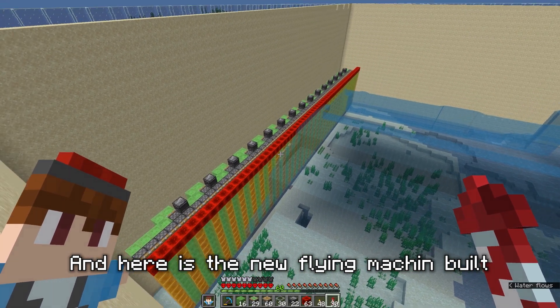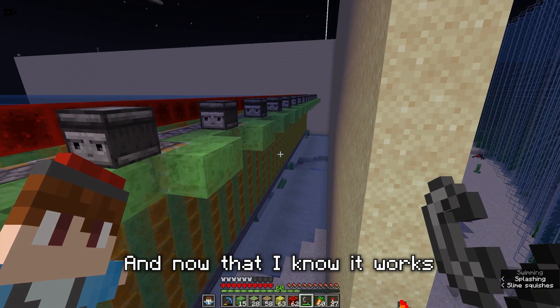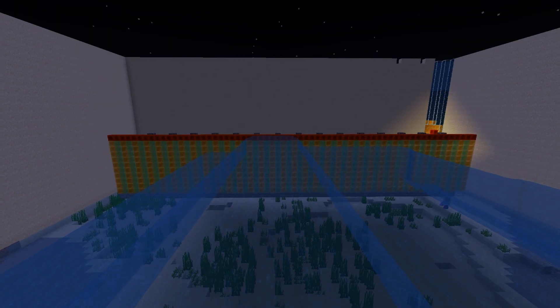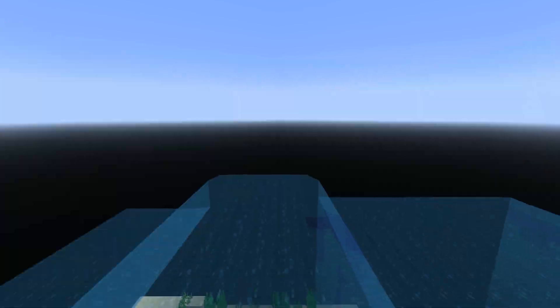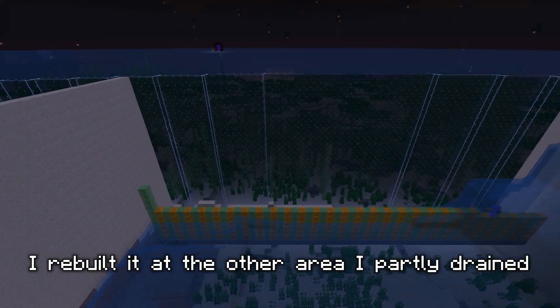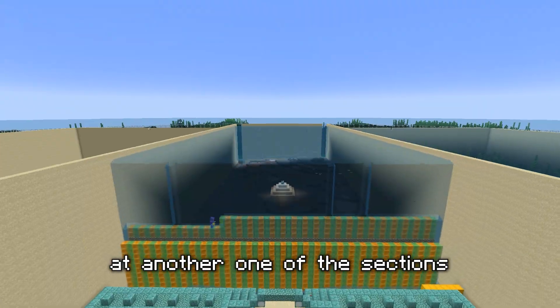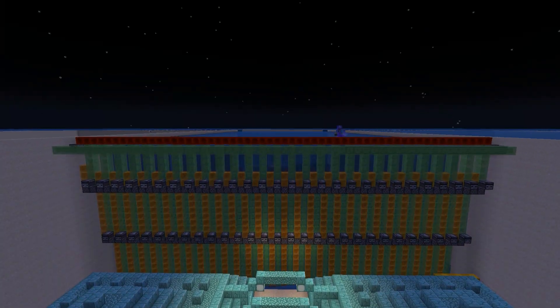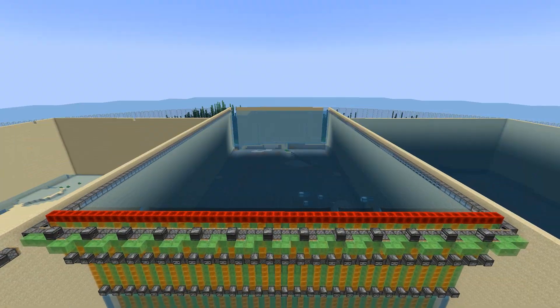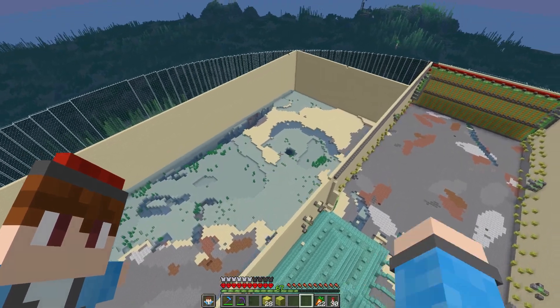The new flying machine is built. I use my flint and steel on this piston — oh yes, it works! Now that I know it works, I'm going to continue using it all the way to the end. Because that was such a success, I rebuilt it in the other area I partly drained since there was still a lot more needed. After finishing with that flying machine, I rebuilt the bigger version in another one of the sections. Both of these areas are now drained out.